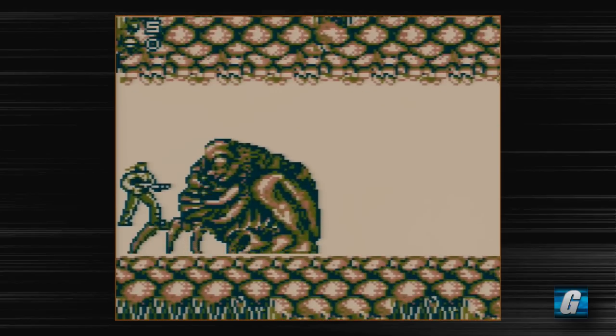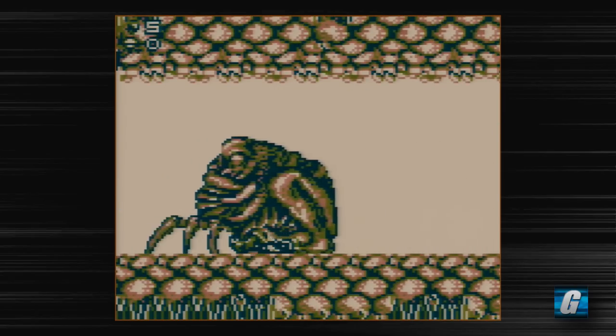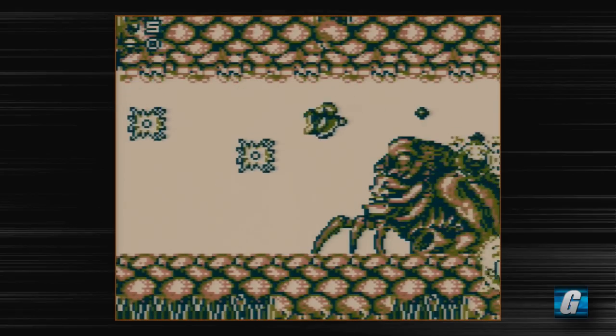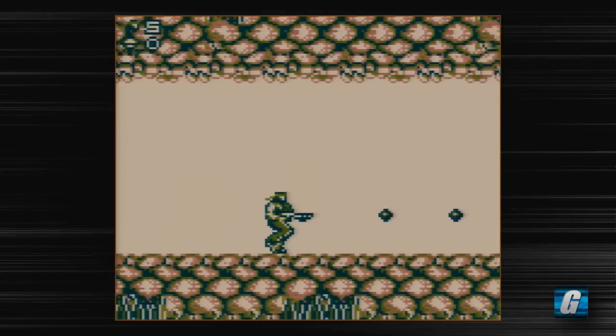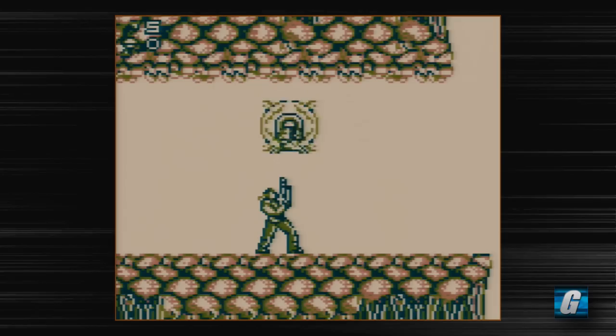When I was playing this on stream, this guy just gave me total hell — I had to continue multiple times. I totally forgot he dashes forward like that too. And we just killed him — that's good. It's fortunate I had the spread shot when I got to him because I was able to take him out relatively quickly. If I had just my standard shot, I would not have been able to take him out that fast, unfortunately.